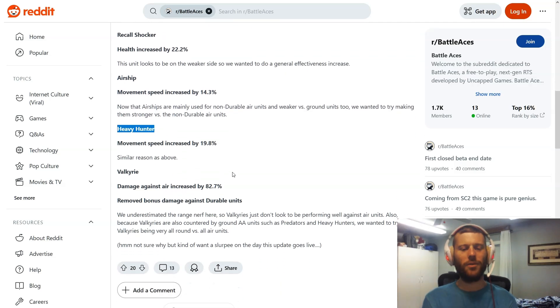Next, the Heavy Hunter gets movement speed increased by 19.8 percent — almost 20 percent, which is pretty significant. It's already very good at countering air units, so this helps it do that better. But more interestingly, when not fighting air units, this could help it kite ground units more effectively too. I don't run it often since I prefer more versatility in that foundry slot and don't usually dedicate it to anti-air, but this is a solid overall change.